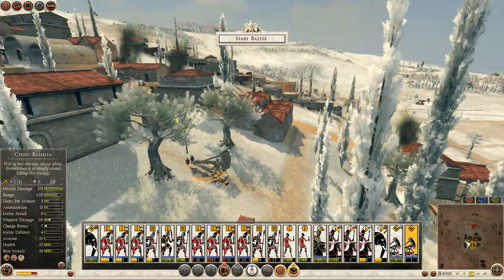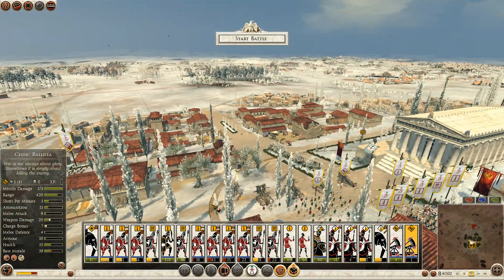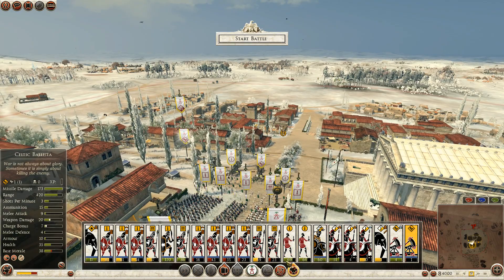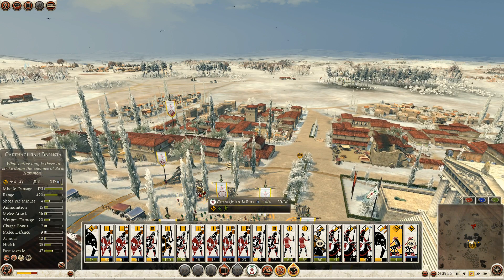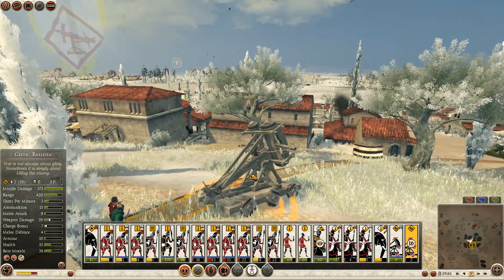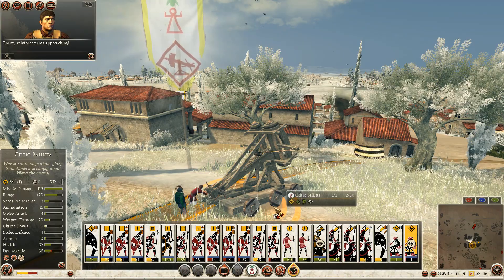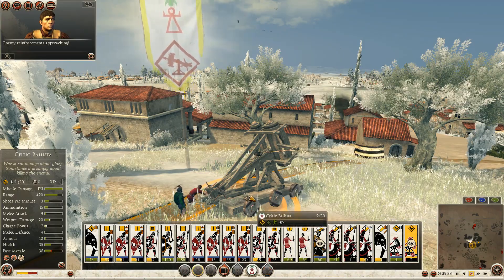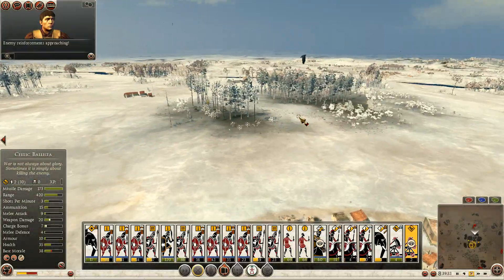They actually have an artillery piece too, so we'll bring them up as well. I'm trying to get them to man the ballista — they are not capable of firing. It looks like it takes more crew than just two men.